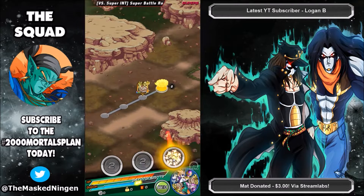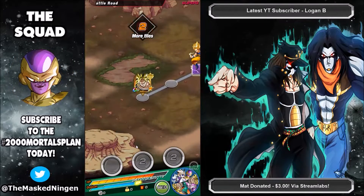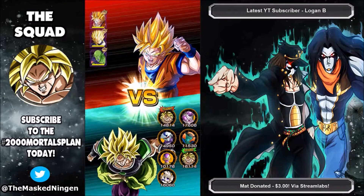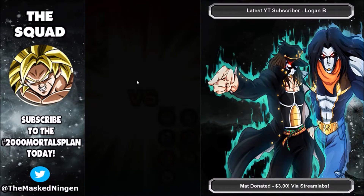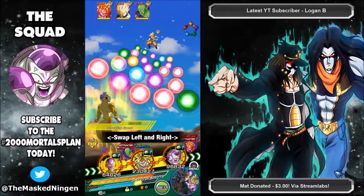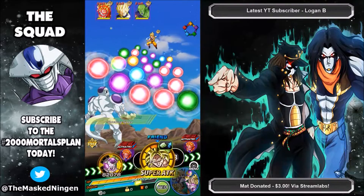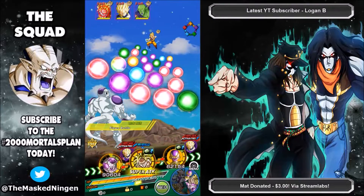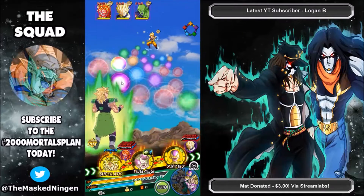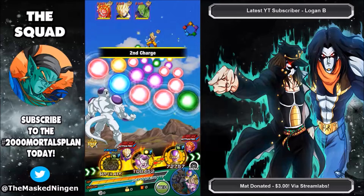Who have we got here? Is this Piccolo and Vegeta? Yeah it is — so we've got three opponents. This is potentially where Freezer in the first spot could be good, although I still feel like Broly in the first slot, especially being Rainbow, means normal attacks are not really going to do a huge amount of damage to us.